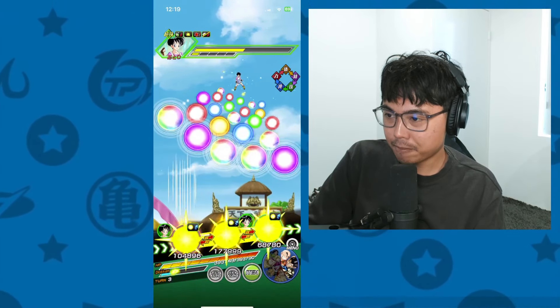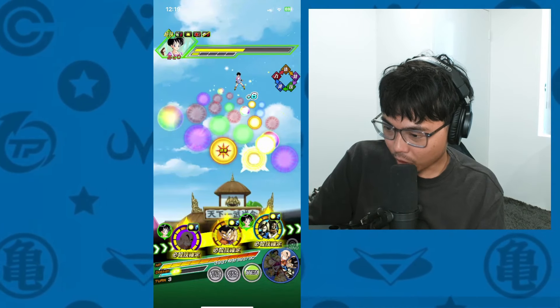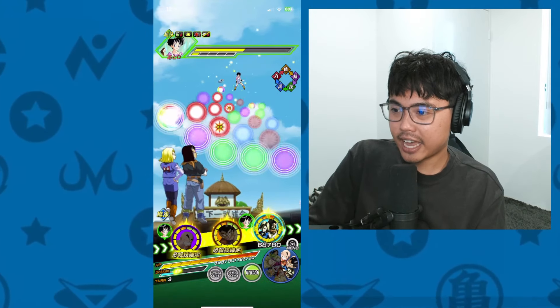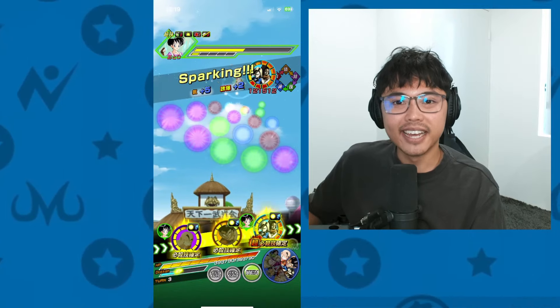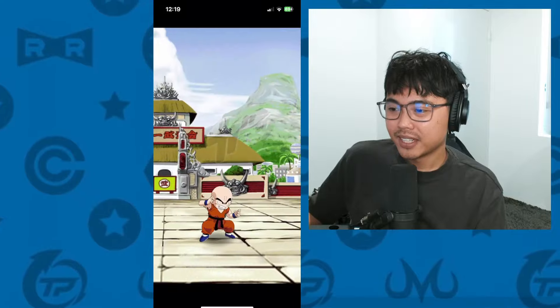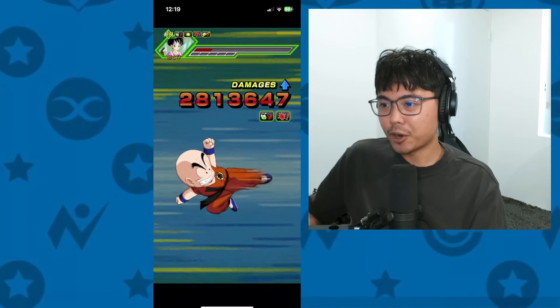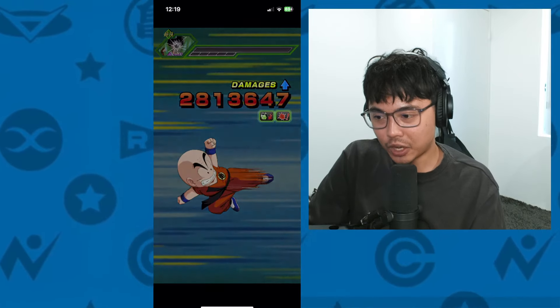Maybe the damage output is not there, but other than that, Krillin is pretty solid. Goku is pretty solid. Androids are just there. So we're just going to power through this so I can get this mission done. I wanted to just use them once again.